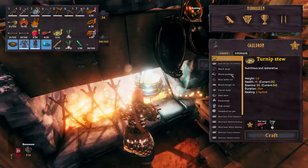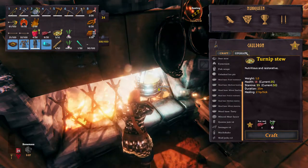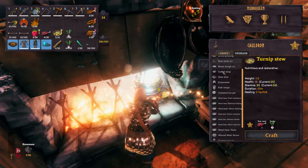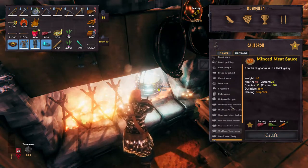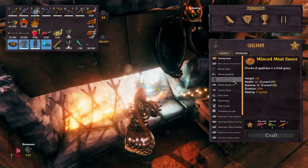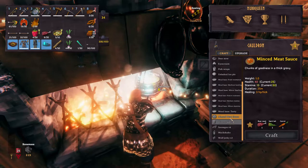Then we need to prepare quite a bit of food, and we're talking about strong foods. Any food that contains meat is usually a very good choice, like cooked meat, sausages — bring some stew as well. During the battle, we want to make sure we are always having a full belly, and this will heal us faster.